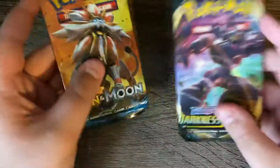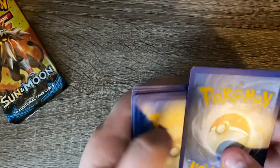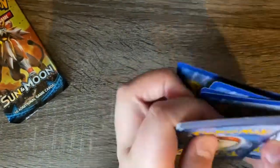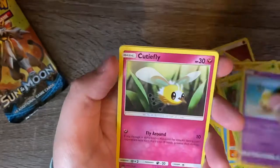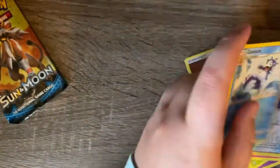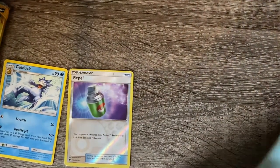Two packs for today, so let's do this one first. One, two, three, four — energy, Pincer, Bearcandy, Zubat, Drowsy, Propel, and Golduck. Put that there — rare — and our thingamajig. Alright, Darkness Ablaze next.